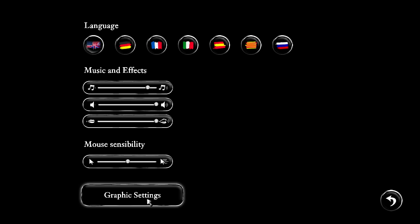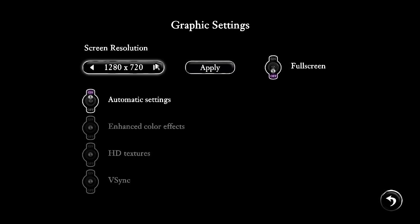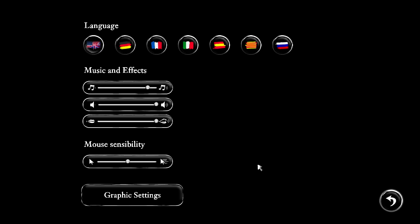Let's go check out the settings screens. Let's first go to the graphics settings, and as you can see there are some very basic graphics settings here. One thing I do have to complain about is there's very limited resolution options — there's 720p, then straight to 1080p, as well as 480 and 576. And that's all the options you have, unfortunately, in addition to enhanced color effects, HD textures, and vertical sync.